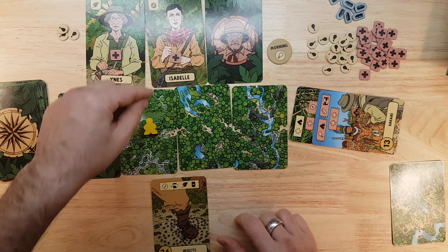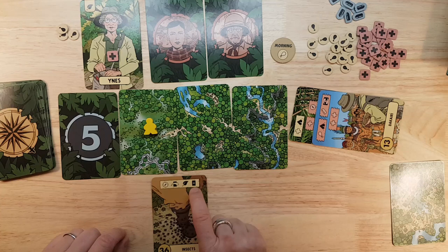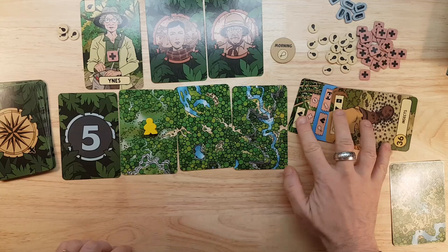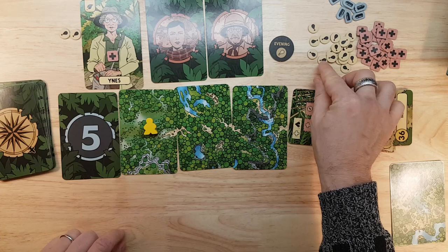We have no choice — Isabelle doesn't make it. We lose Isabelle. She passes on, doesn't make it to the City of Zed. We have no cards to skip. We do get to keep this jungle expertise, and there is no last card to skip ahead. So that is the end of that path. And poor Inez, all by herself in the jungle, feeds herself, eats one food, and we go to the evening phase.